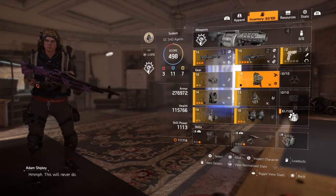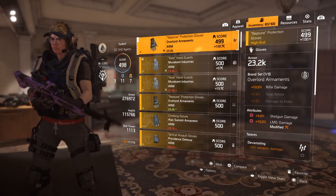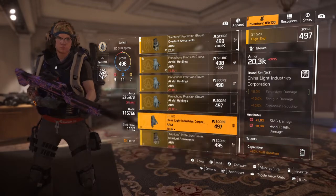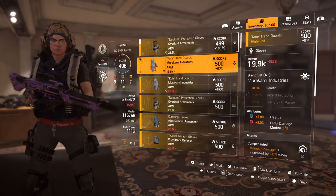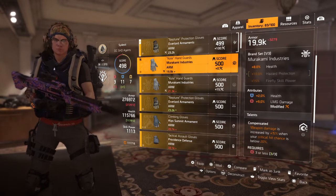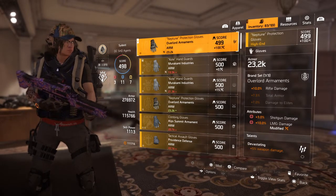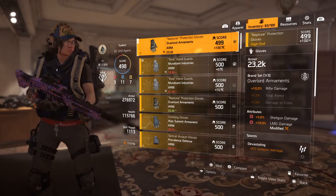My gloves are what I really want to get into for this entire video. I have two pairs of gloves. This one is Overlord with 3% shotgun damage and 10% LMG damage, along with Devastating. I could switch between this other pair of gloves — it has 9% LMG damage with Compensated, but it'll drop my offensive attribute by one. I noticed that Compensated is pretty bugged out, which means it really doesn't work. So I switched to this pair, which also has higher armor and Devastating along with the LMG damage. Lucky enough to have 10% — I had 11% but I accidentally scrapped it.